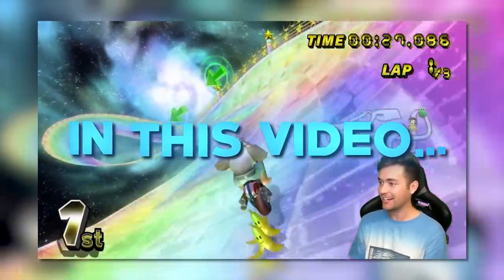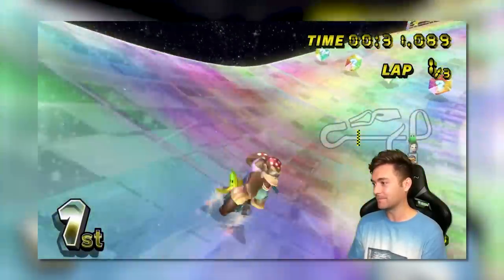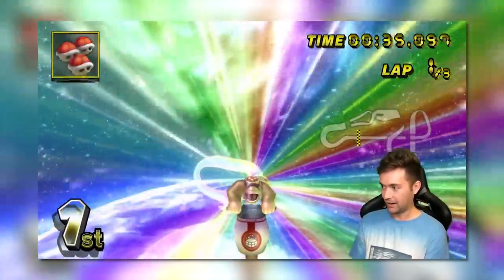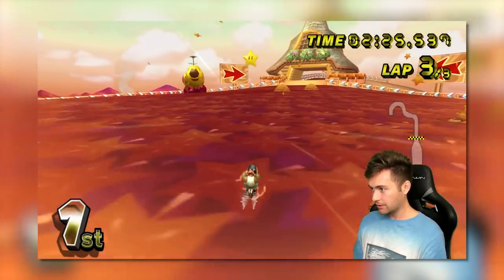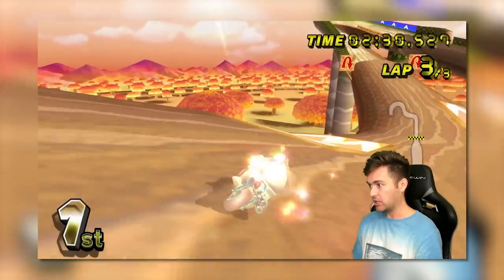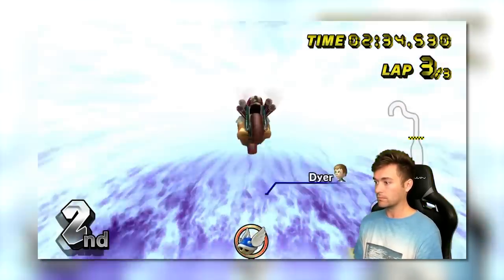Playing a Sneakster with Max VR on Rainbow Road — it's a perfect matchup. Connected with one banana, and it's fun. No! Not fun. And now we're in first place. Yes! Go! Give me a dodge. No!